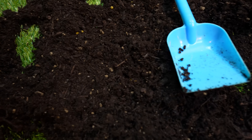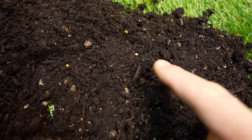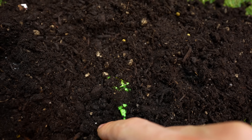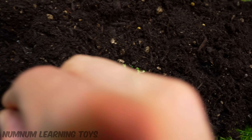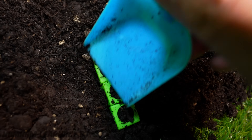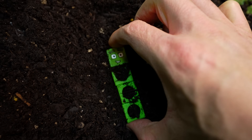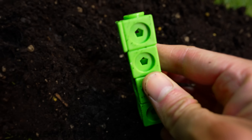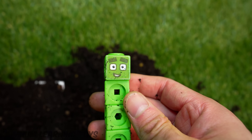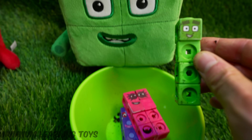Can you guess how many number blocks are left? I see something green — it's not grass, it's a number block. Let's see: 1, 2, 3, 4. It's 4. I'm 4. We've met the 4. 4 is an even number. It goes into the green bowl.